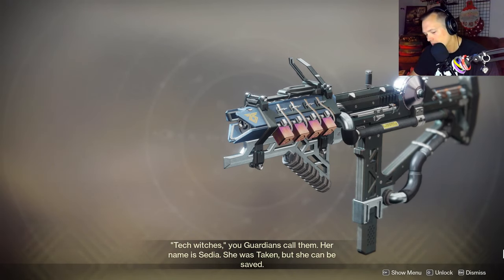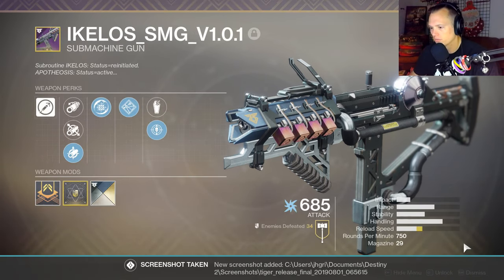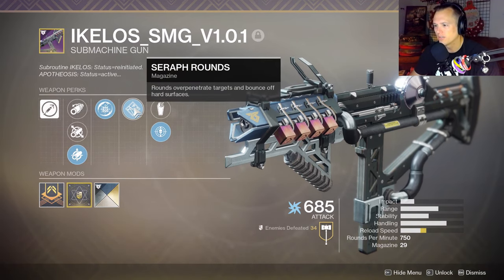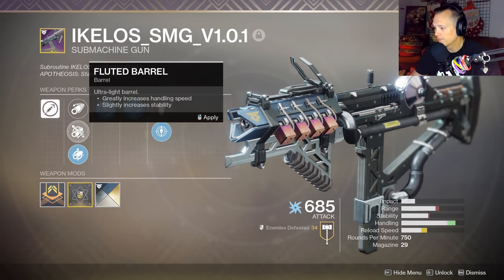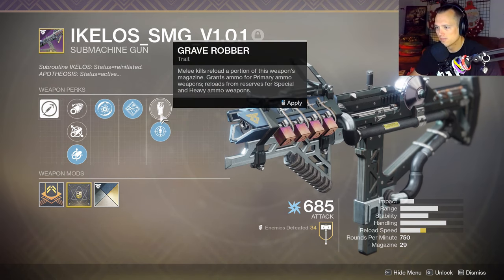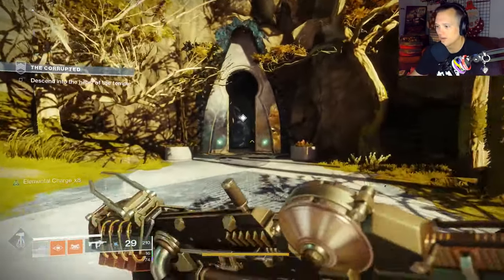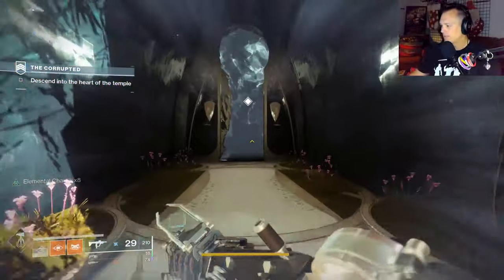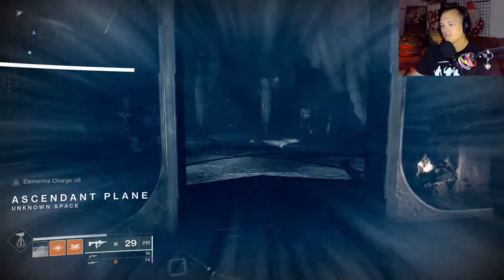Version 1.0.1. So what does this have? It has Seraph Rounds — rounds over-penetrate targets and bounce off hard surfaces. Disruption Break — breaking a shield makes them more vulnerable to kinetic, so that's good. What do you guys usually run: Threat Detector or Grave Robber? I'm gonna do Grave Robber. It was the last of the escalation protocol weapons I got, but if you're trying to get Wayfarer you've got to get it.